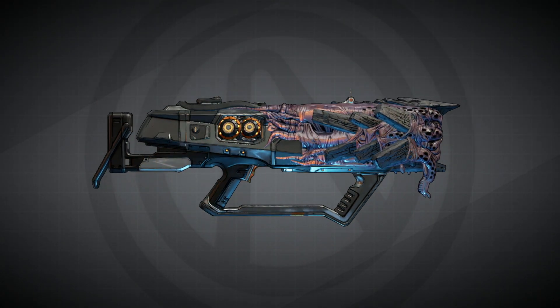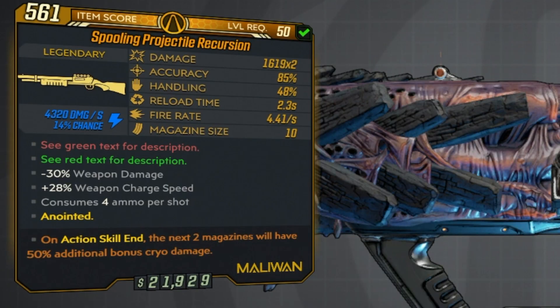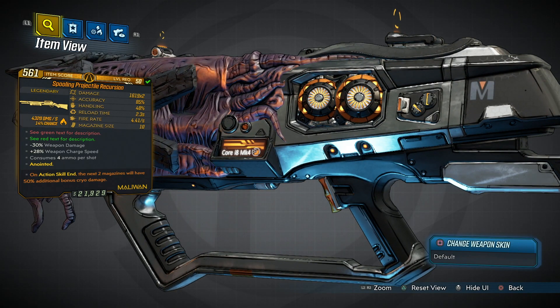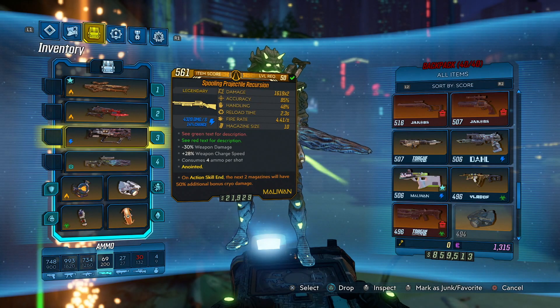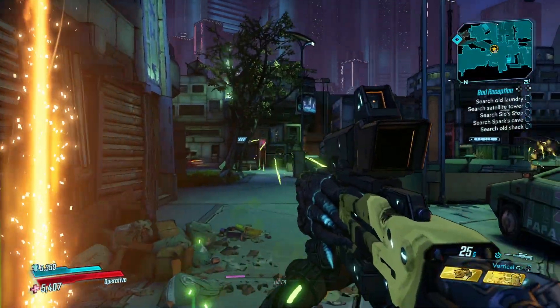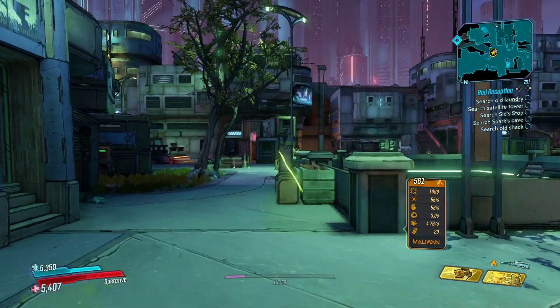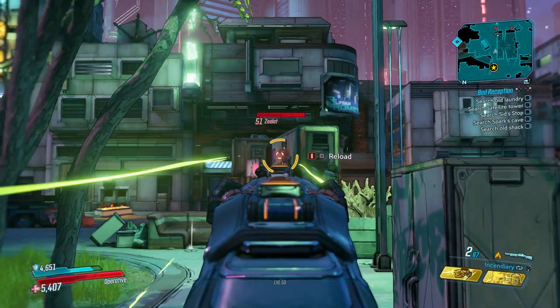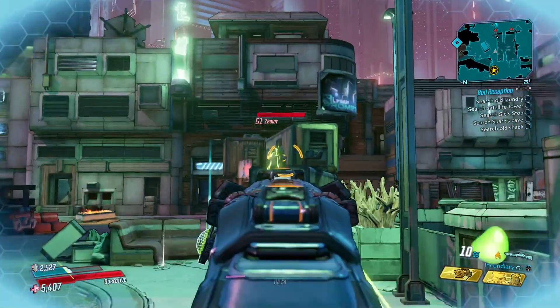We've got the red text that says 'see green text for description,' and the green text says 'see red text for description.' What this means is it fires its projectiles in a very tight group, making it very accurate, and they bounce on impact as well. There's a bit of a charge time to get it up and going, but when it does, and if you manage to land all those shots, it's a pretty powerful shotgun.